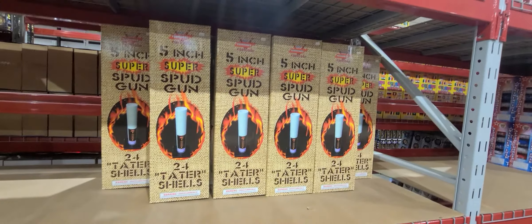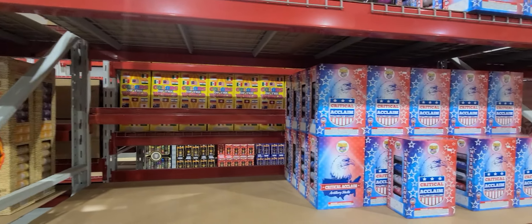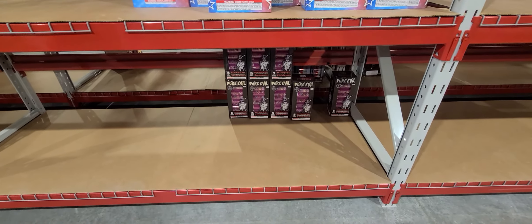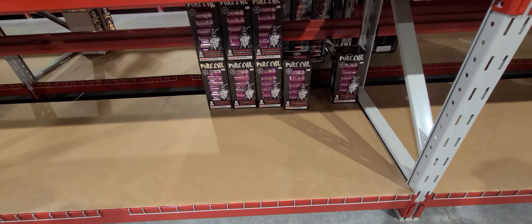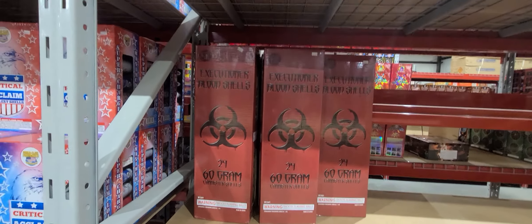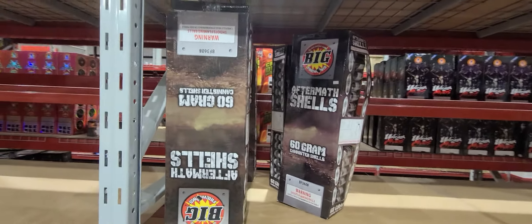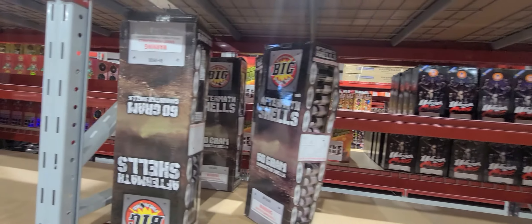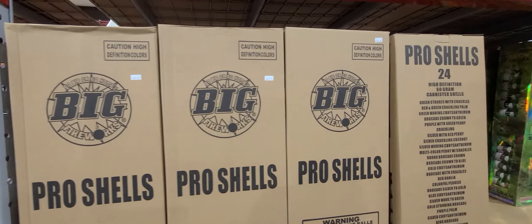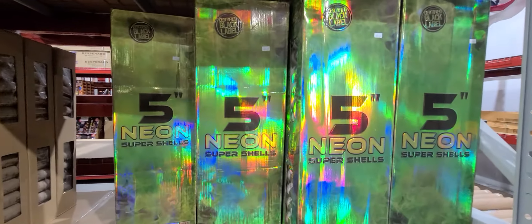Super Spud Gun Tater Shells, $70. Critical Acclaim artillery shells, $36.99. We got Pure Evil by Cutting Edge, $17.99. Executioner Blood Shells, $60. We got some Aftermath shells that looks like they've been through hell, $60. We got Pro Shells from Big, $70. We got some Neon Super Shells — Certified Black Label — $80.